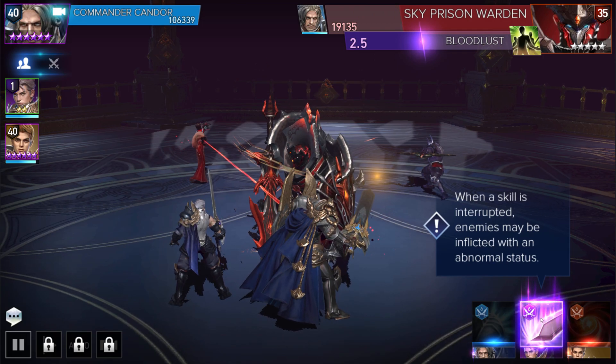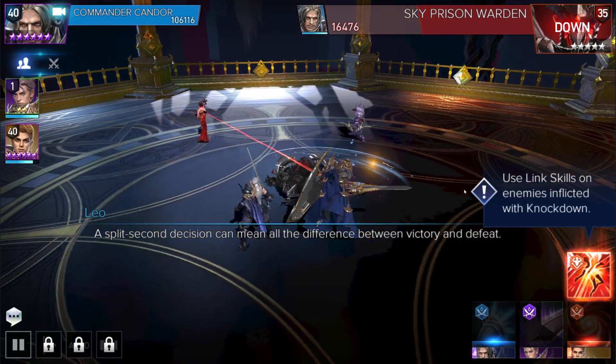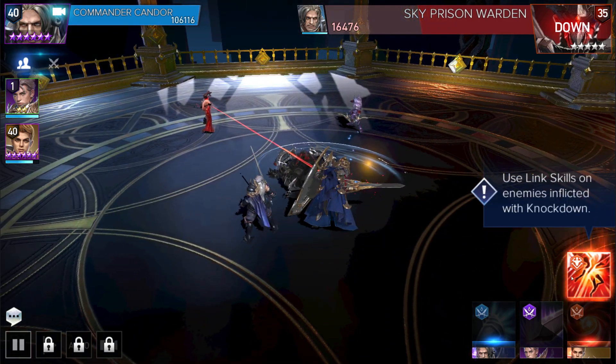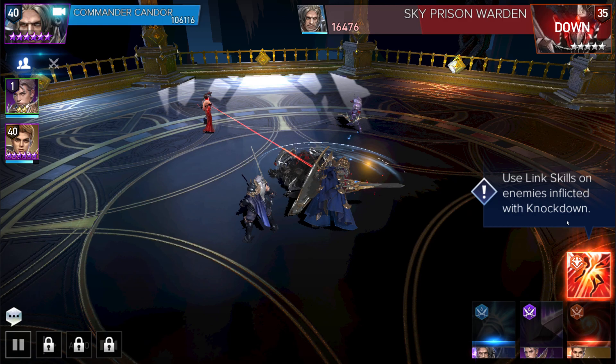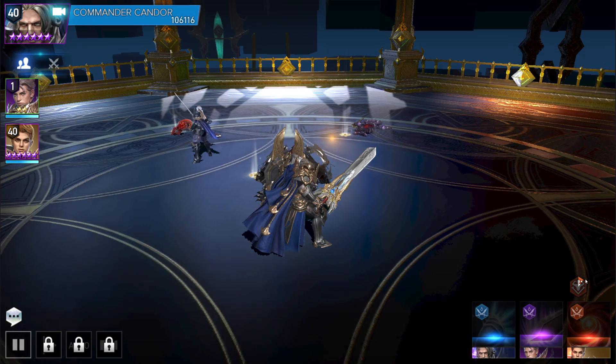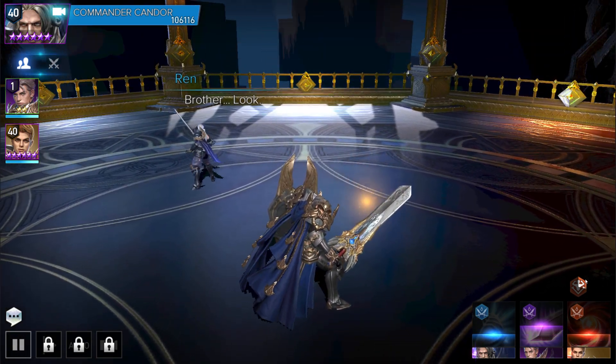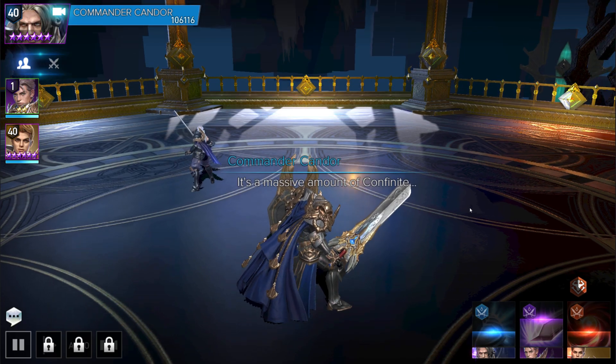When a skill is interrupted, enemies may be inflicted with abnormal status. The core of combat looks to be turn-based. I only have a handful of buttons right now. You use link skills on enemies inflicted with knockdown — so there you go, we did a lot of damage. You can unlock other heroes as well. I only have my one base hero right now, but it does have a hero collector slash waifu collector style of gameplay. I think there's a gacha pull somewhere too.